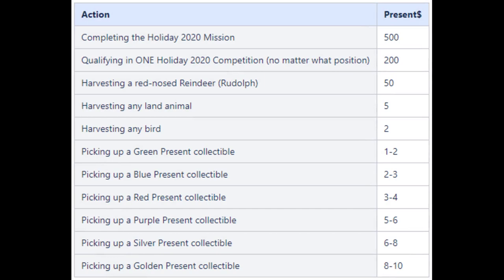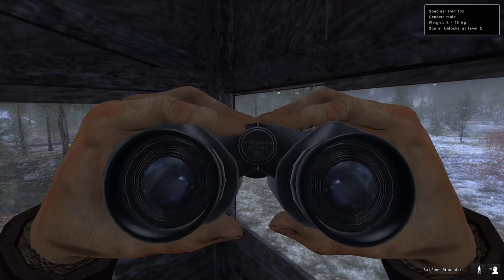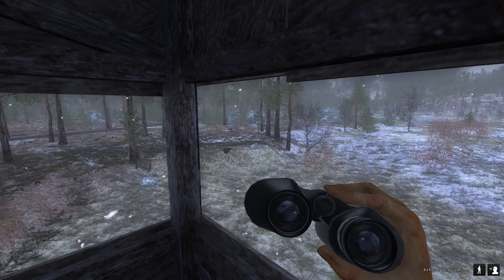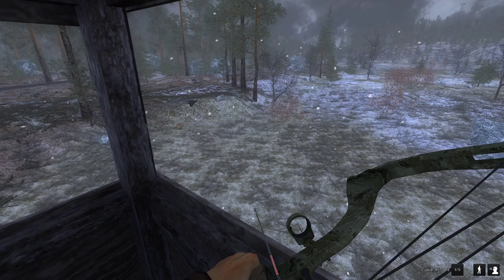For shooting a Rudolph red-nosed reindeer you get 50 present dollars. Harvesting any land animal on any map gives you 5 present dollars — doesn't have to be on Hemmeldal. There's a fox coming in — a 5 to 15 male, so that could be promising. Any land animal, any map, is 5 present dollars.